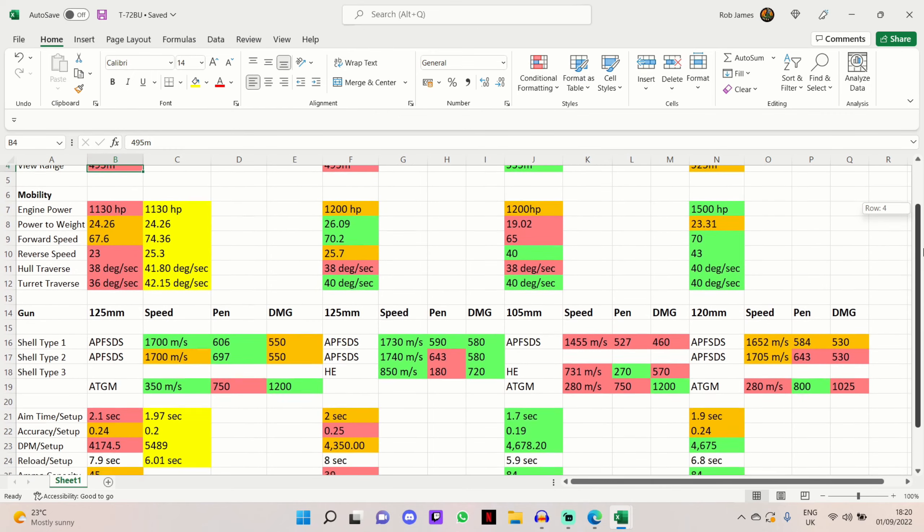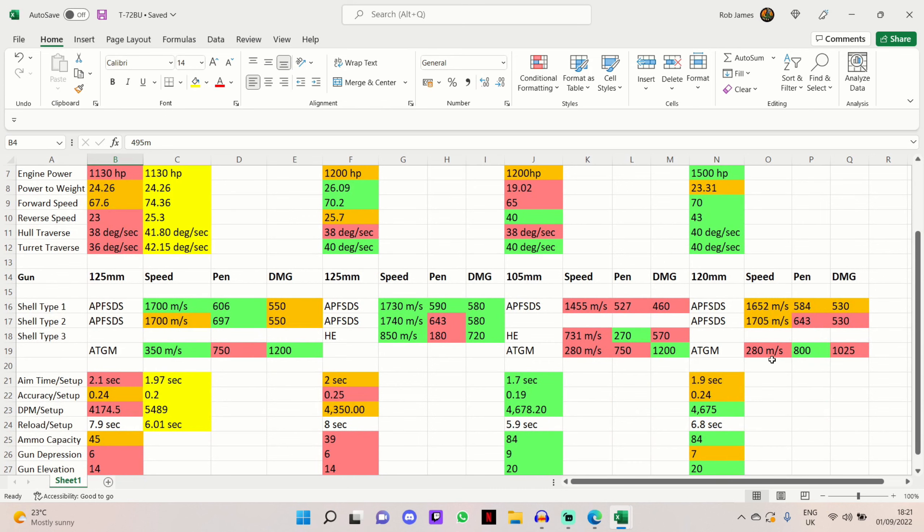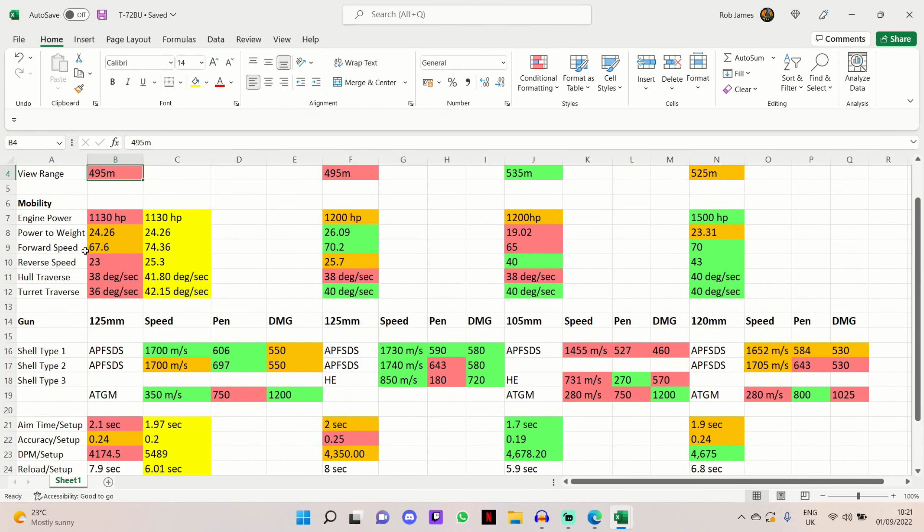Moving on to mobility — despite a lot of red and orange on the T-72BU it's still a very highly mobile tank, just not quite as mobile as the others in this comparison. The engine power is 1,130 horsepower, slightly lacking compared to others, especially the Merkava Mk3 at a fantastic 1,500 horsepower. The T-72BU has a power-to-weight ratio of 24.26, a top forward speed of 67.6 km/h, top reverse speed of 23 km/h, hull traverse of 38 degrees/second, and turret traverse of 36 degrees/second.